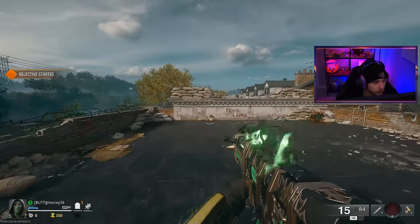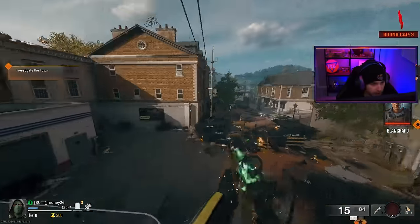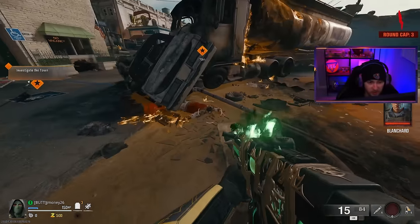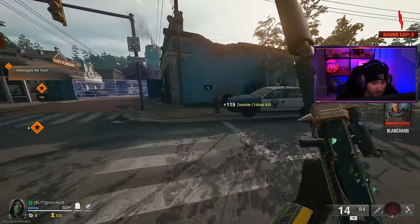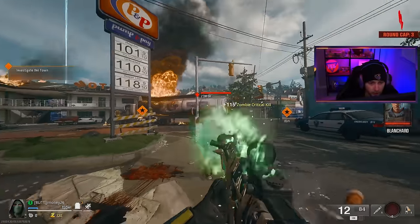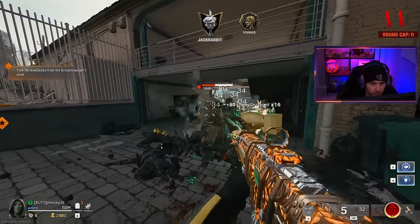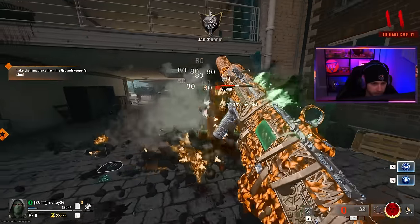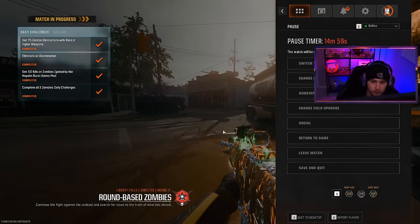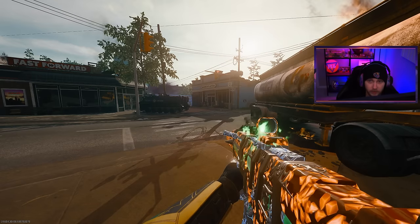I'm either the smartest or the dumbest man in the world because I just started a directed game on Liberty Falls. I think as long as I don't save the game, I should keep my save on Terminus, and I should just be able to leave and go back there once we get our tactical kills done. But if not, it's really going to suck. Come on — we got to have the camo by now. Let's go — I sniffed it out. Now we should be good to leave the game and not save and quit, and our save should still be there.